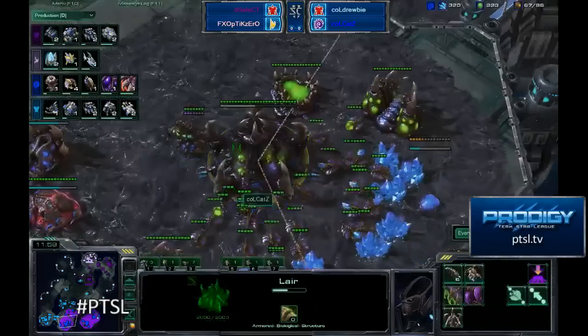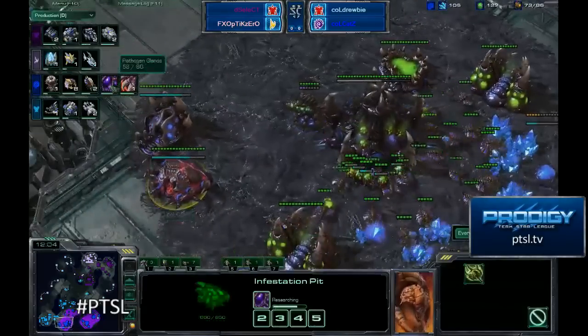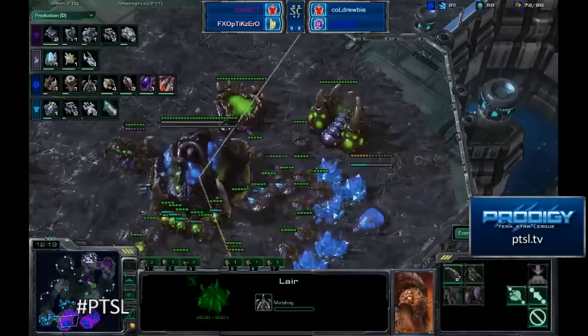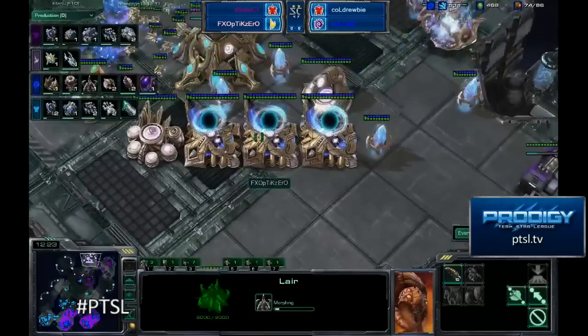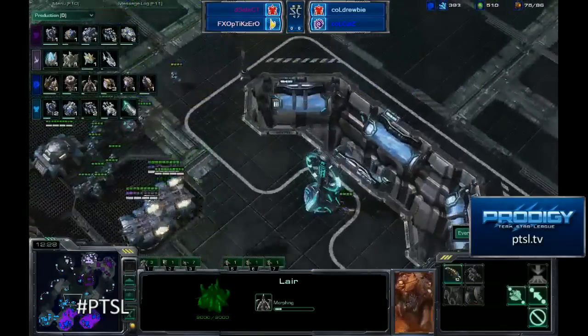Druby is actually going over to a heavy MMM build. Cats does have those infestors coming up. He's going to time this nicely — the pathogen gland's going to finish just before the infestors do. He'll have some very nice, very early, high-energy infestors. He's also going right to Hive Tech while producing a Spire, so we could see a very early switch over to Broodlords or something like that if Druby can hold off a pretty significant force with his MMM ball.